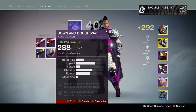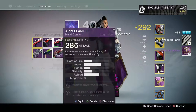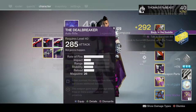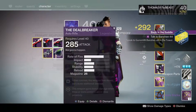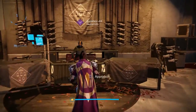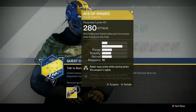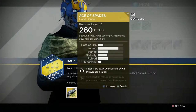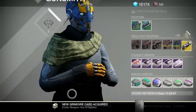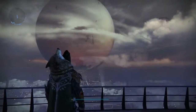I just went into my inventory, grabbed some hand cannons I didn't really want, dismantled them, and completed the quest. For the last step, you just have to go back to Banshee and talk to him once again, and he's going to have this beautiful hand cannon waiting for you. It's really easy to grab this hand cannon and it is actually a really good gun — I encourage all of you to go after this weapon.